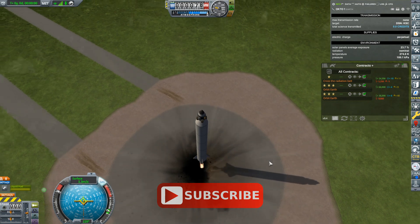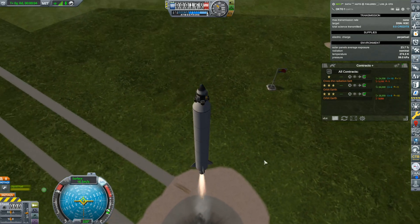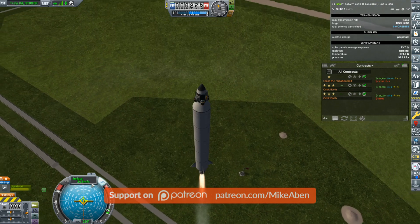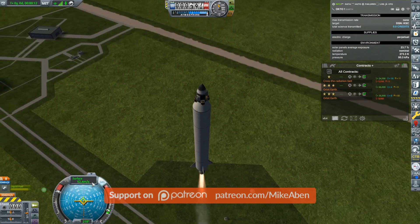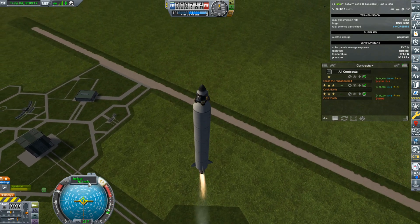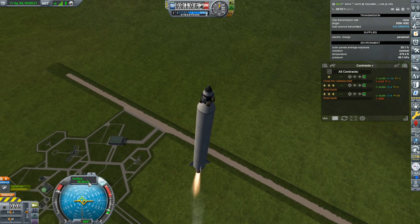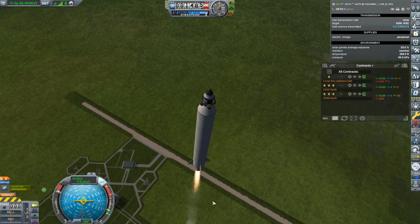Three, two, one — go! We're off. Let's get going and then start our gravity turn. This thing isn't the most agile of rockets. Usually I start the turn around 75 or 50 meters per second but I'm going to go a little higher this time.